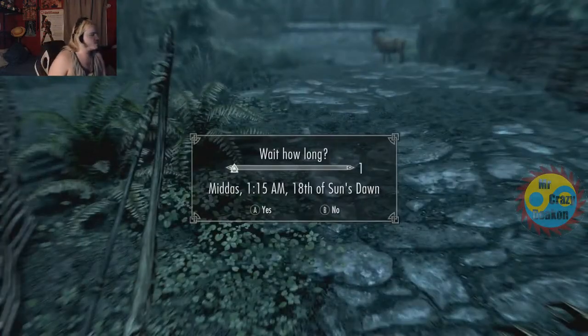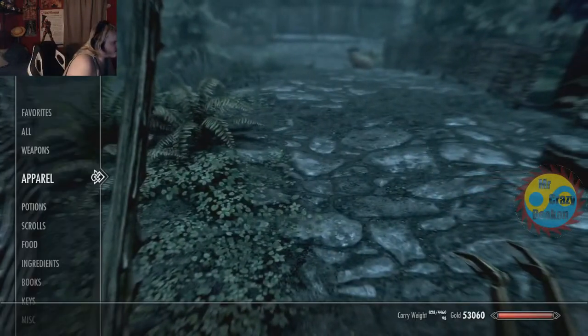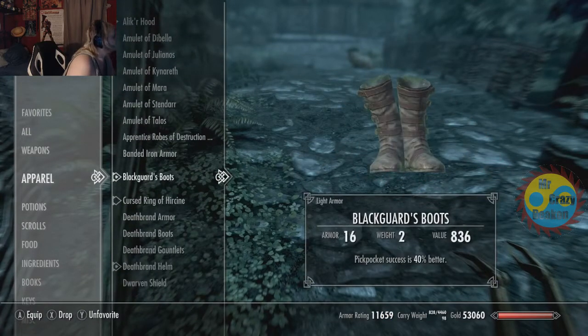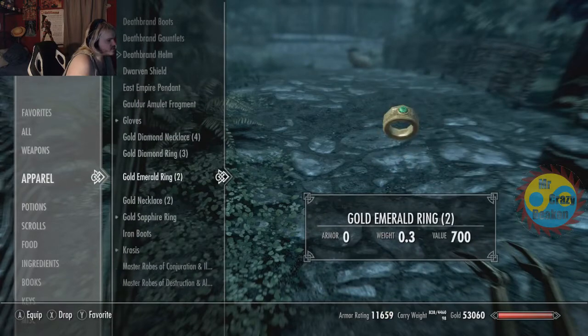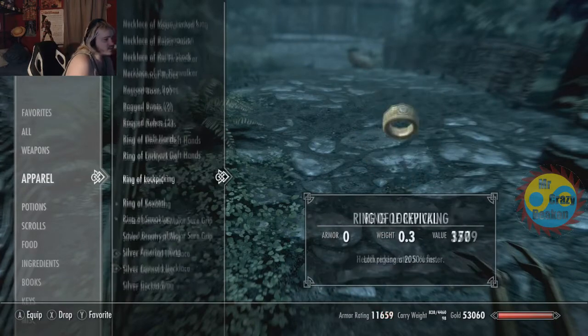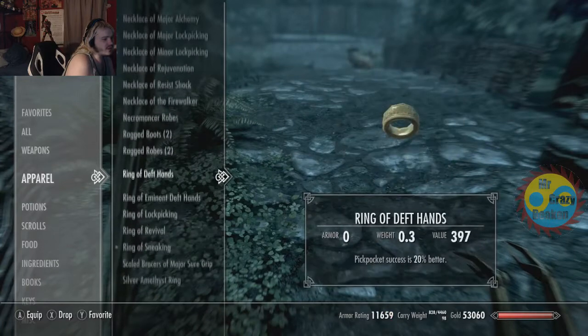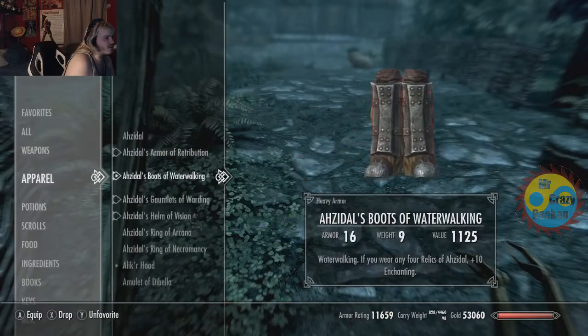If I go into my inventory — see? I have two armor sets on: light and heavy. That's a good glitch to use if you want to level up light and heavy armor at the same time. When you're in combat, both of these will go up.